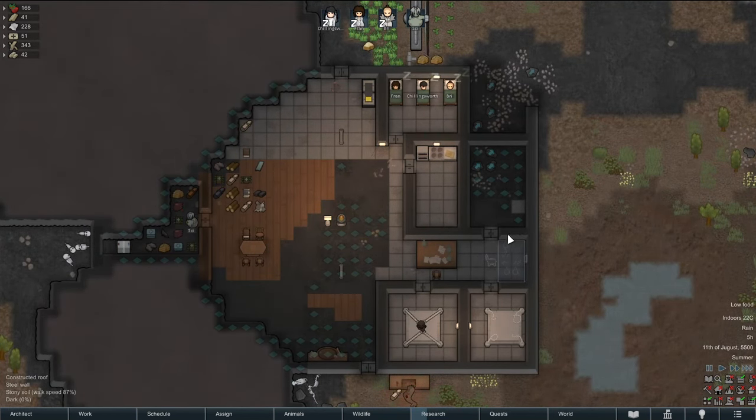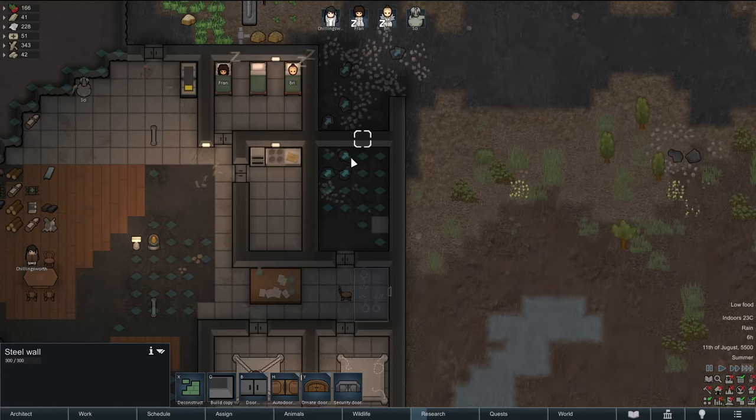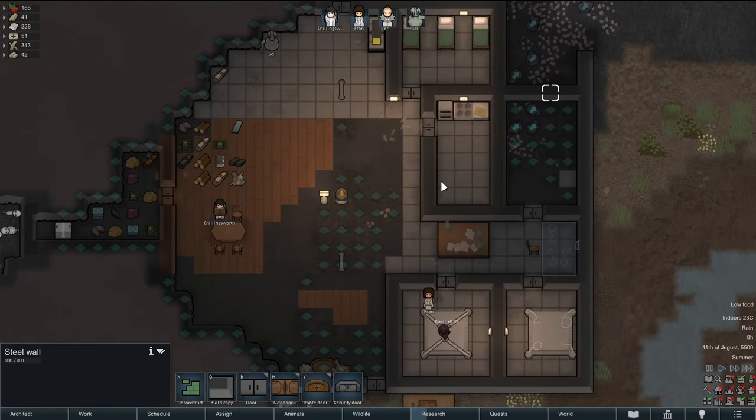Am I gonna do anything about it? No. I mean, I guess I could put a vent in this room, and if I did that the temperature would vent outside, and then I could put a cooler down here and block this off — and boom, there's our freezer, being in a much better spot at that point.